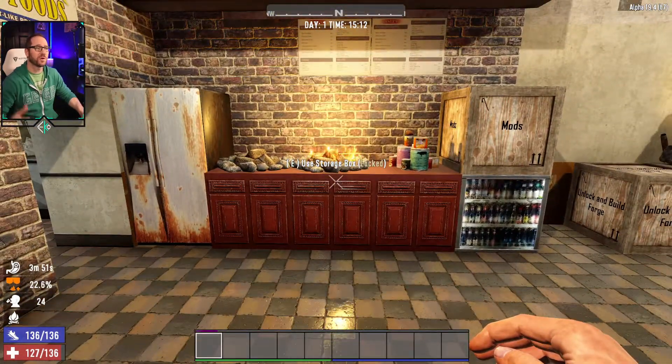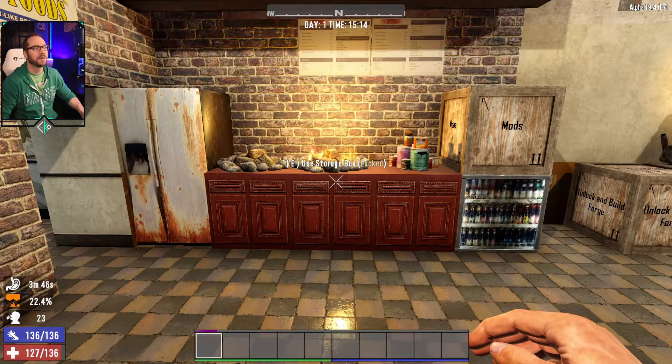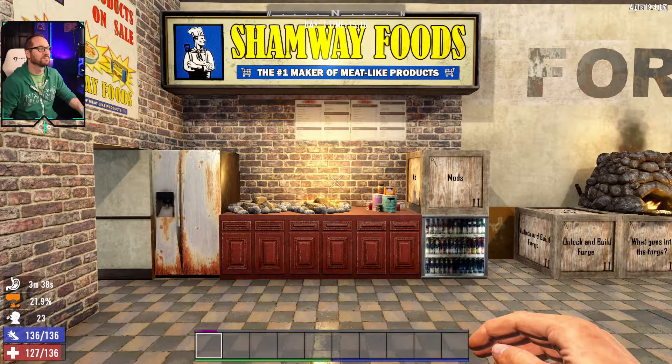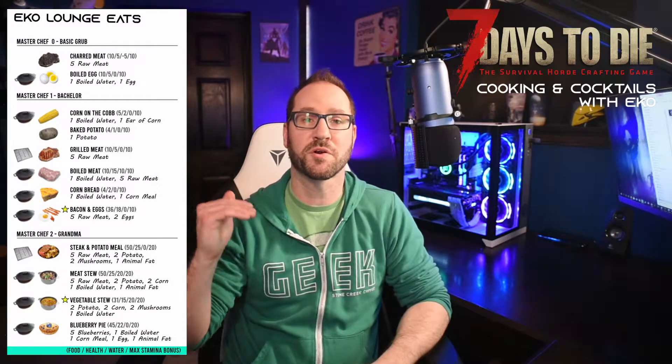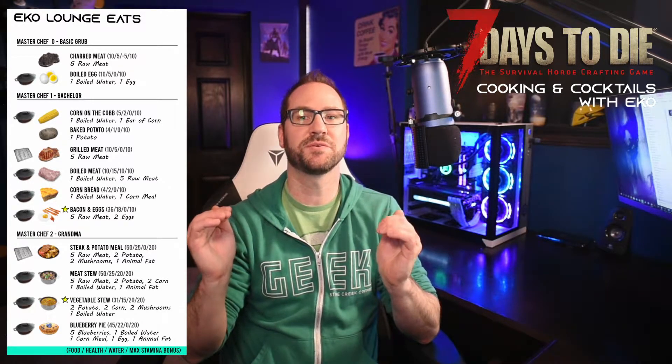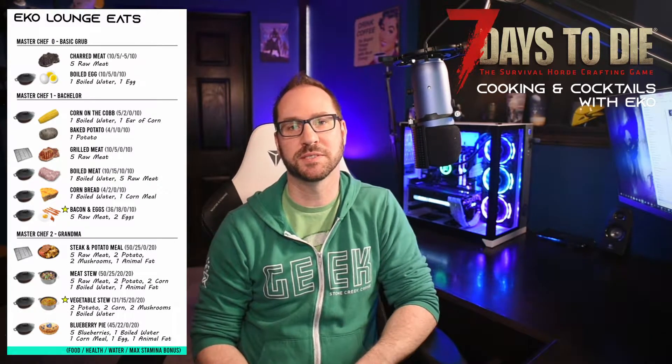Rather than go through everything in-game, I'm going to give you a quick menu view of the different foods and drinks so you can see at a glance the impact of each of them. Welcome to the Echo Lounge. The menu is structured to take you through the perks you unlock under the strength tree under Master Chef. It'll walk you through the different levels, and the far left bar tells you whether it requires the grill or cooking pot. Then you'll see the ingredients, followed by a parenthesis showing how much food, health, water, and stamina bonus each item gives you.